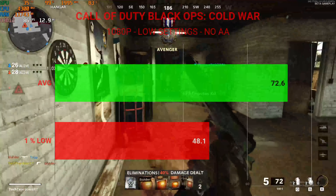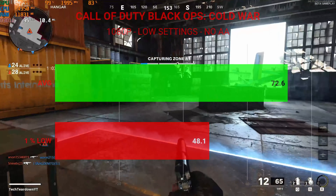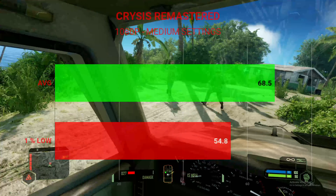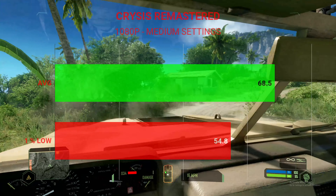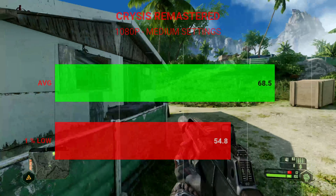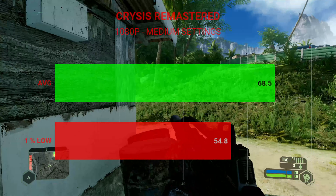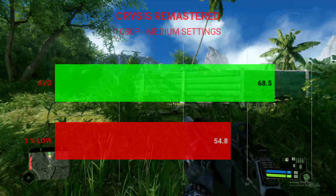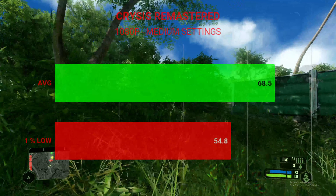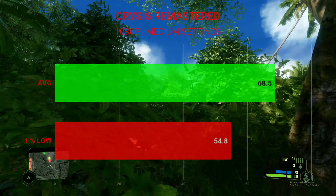Now we have the brand new in-beta version of Call of Duty Black Ops Cold War, tested at 1080p with high settings. We had an average frame rate of 72.6 and 1% lows of 48.1. And to keep the meme alive, we now have Crysis Remastered, tested at medium settings — average frame rate of 68.5 and 1% lows of 54.8. One note: I originally tried the optimal settings option where the game decides which settings to use based on your system, and it recommended all low settings at 1080p. When I tested it there, it was running in the hundreds of FPS, so I upped it to medium settings to get better quality, because Crysis is just a lot more fun when you get to see the beautiful world they created.